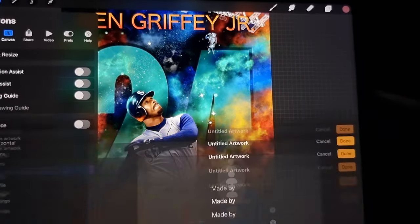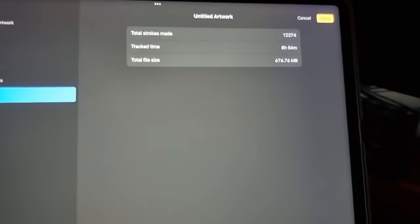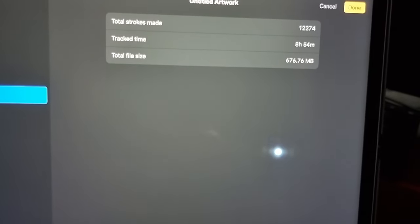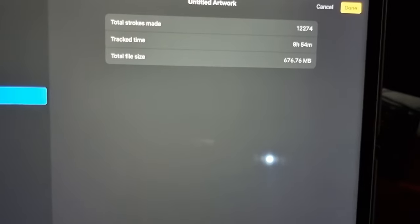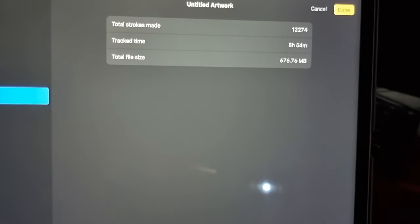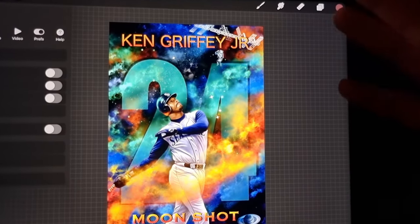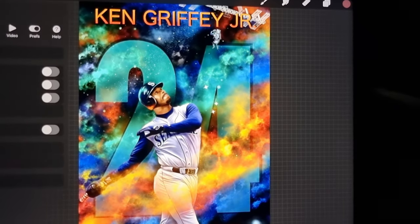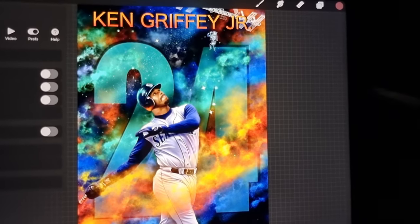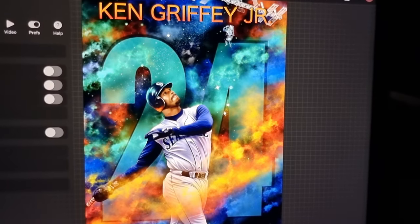Let me pull up the canvas information on the Griffey piece — it shows statistics. I've spent eight hours and fifty-four minutes on this one so far, not bad. They used to take upwards of fifteen to twenty hours. With a simpler background I'm able to get these done quicker, and I'm only charging a hundred dollars to the community. Please reach out — I'd love to do one for you. Pura Vida, see you on the next one.